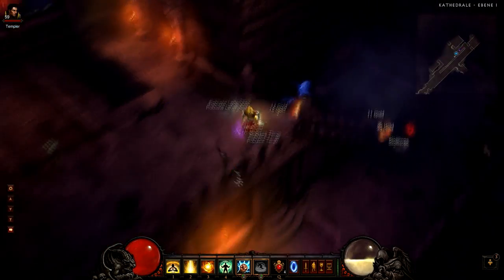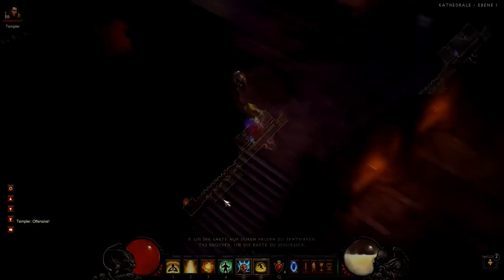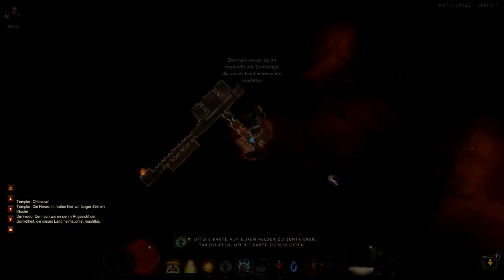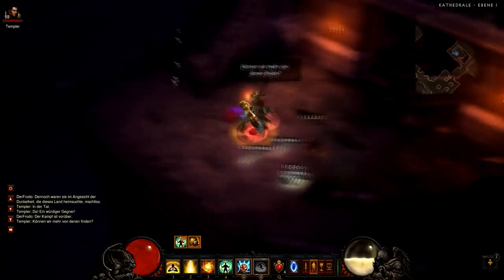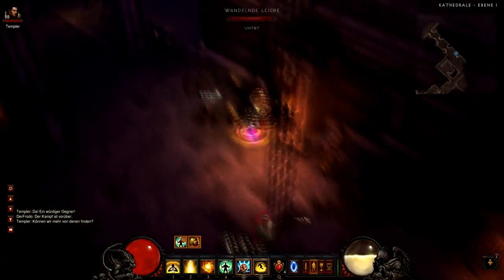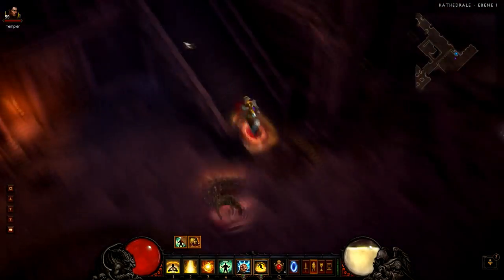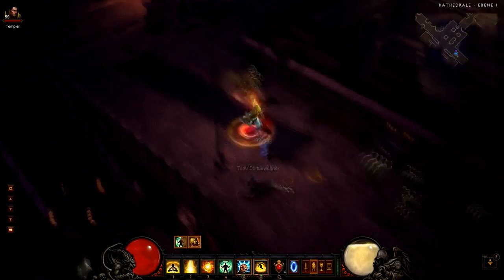It doesn't always spawn in your game, that's why you may be forced to restart the game several times. I think I needed at least 10 tries to find it. It's placed somewhere in this level and you can find it by looking for a white mushroom on the floor, and that will give you the Black Mushroom.